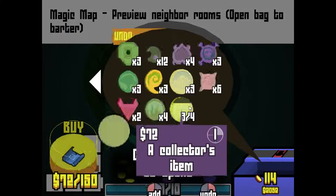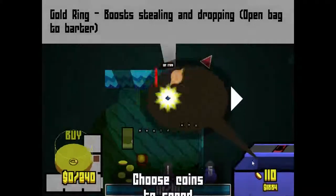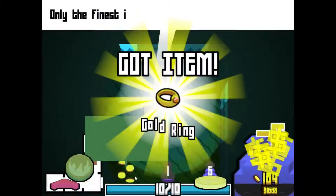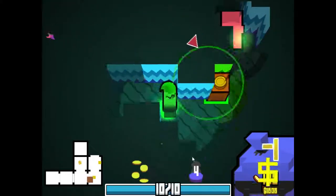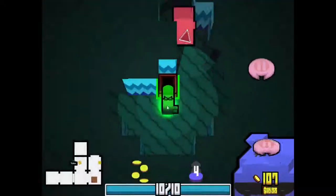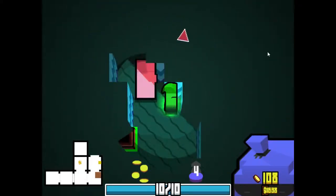I think I'm actually going to try and buy out the shop just so I can try to get attack coin bags as soon as possible. Attack coin bags are probably the best bag in the game, and it's going to allow us to get more coins, which is always really good. The mask is probably one of the best things you can get in this class, in my opinion.